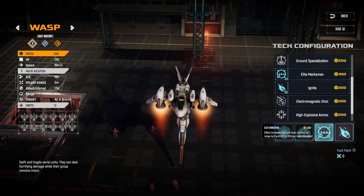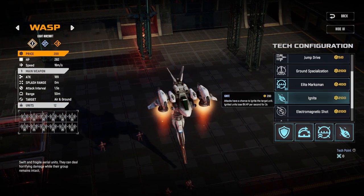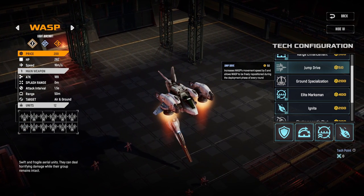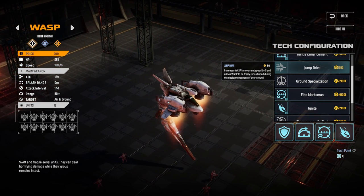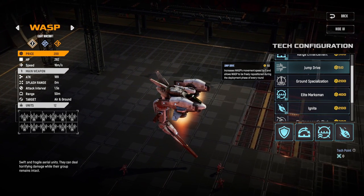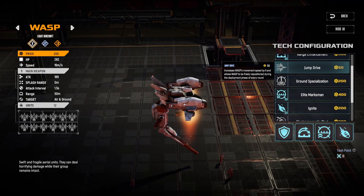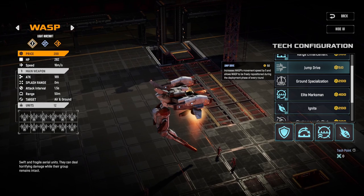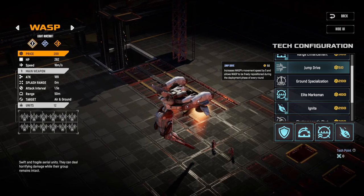You should only invest heavily in wasp upgrades if you're going hard wasps — you need energy shield, elite marksman, and ignite. Ignite is really nice for killing giant units like Fortresses and overlords. I find it more versatile than the crown specialization, which gives 200 extra damage against crown units but still leaves you vulnerable to overlords. Jump drive sounds good on paper, but mustangs will counter your wasps wherever they are, and range is more impactful than the extra movement speed.